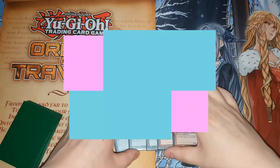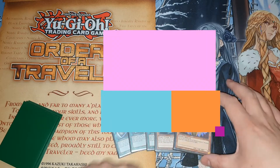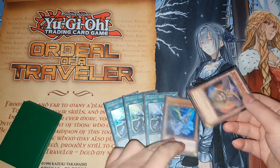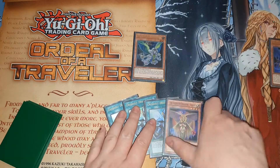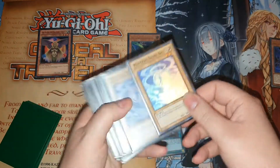For this combo, it's your other standard line. If you open Earth plus this, or Neptune, or basically a searcher as well - you can just replace the Earth or the Neptune. You're going to normal summon Earth, add Neptune. Neptune's effect is going to special summon Venus, and Venus's effect is going to summon three Shine Balls from deck.